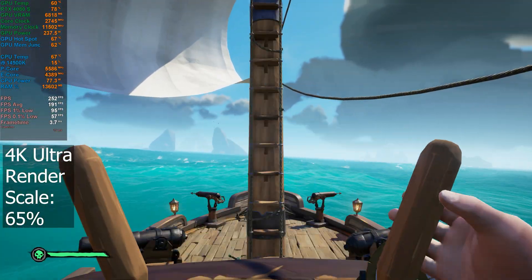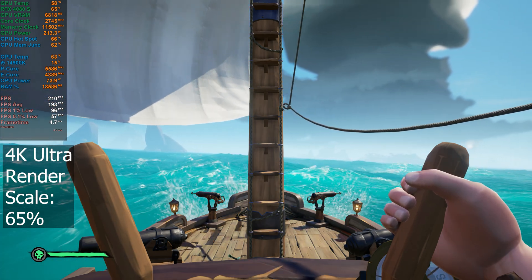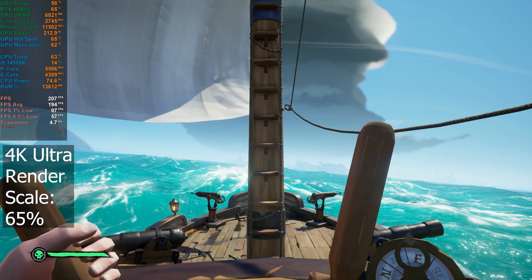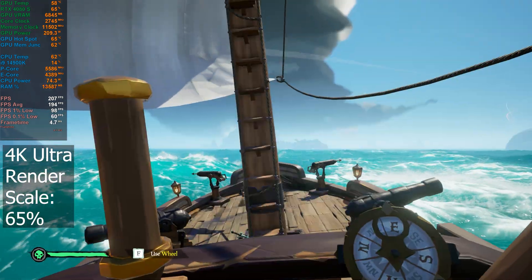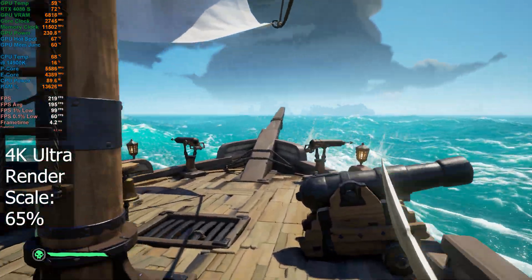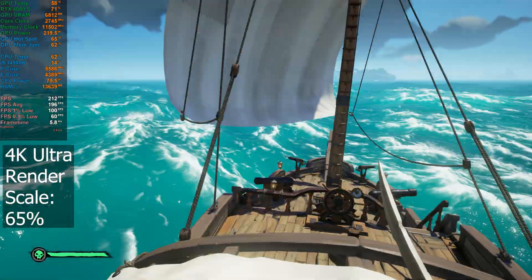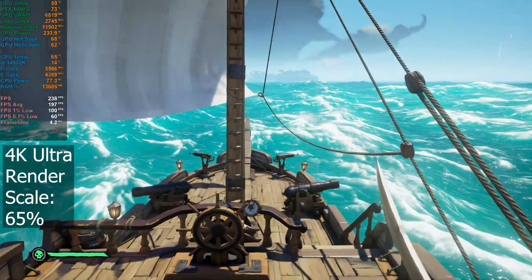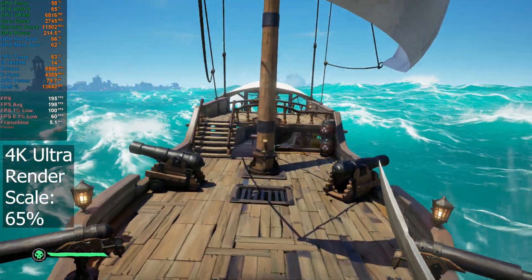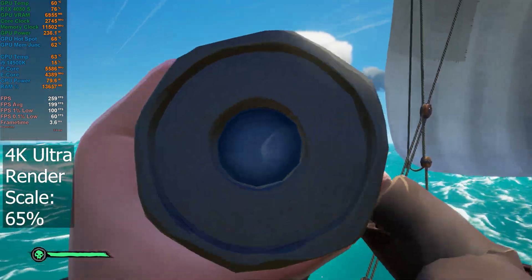Out on the sea, we are definitely seeing some improvement with the resolution scale at 65% — breaking almost 250 FPS there. That's about 30 to 40 FPS more than the maximum we had at native. It still fluctuates a lot though, anywhere from 200 to 265. I probably wouldn't recommend dropping the resolution scale at all — you don't need to with this GPU on this game, even with all settings maxed out.